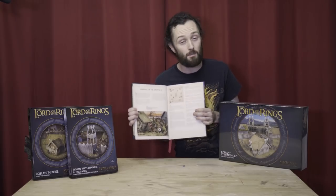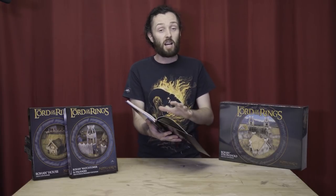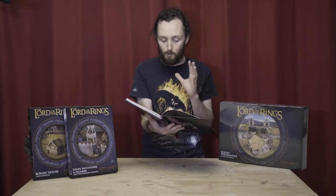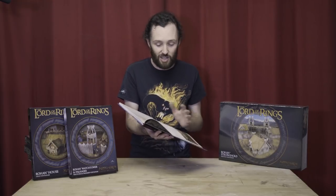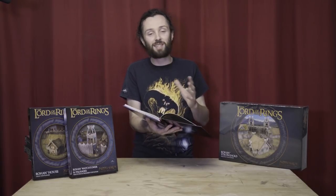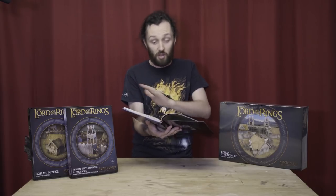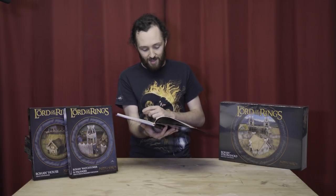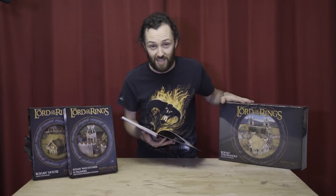Then we dive straight into the narrative campaign. This campaign is pretty amazing. Just like Gondor at War, it's a linked campaign with heaps of bonuses, and it's all about the Isengard-Rohan conflict during the War of the Ring. Scenario 1 is the Burning of the Westfold — a reprint of a classic scenario we've been seeing since 2nd Edition. We've got a Dunlending force with new profiles and new models trying to set fire to Rohan buildings. There are nice special rules like torching buildings and putting fires out.